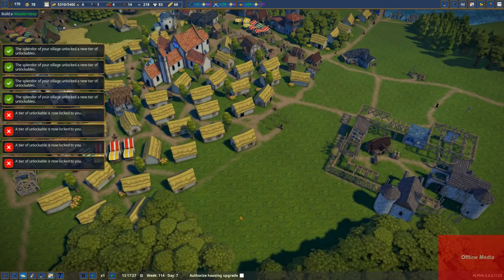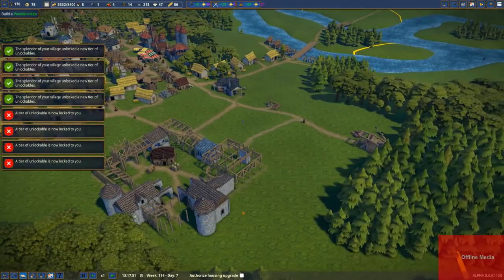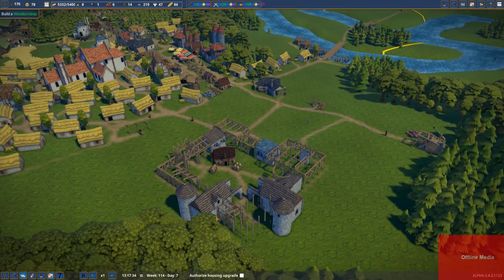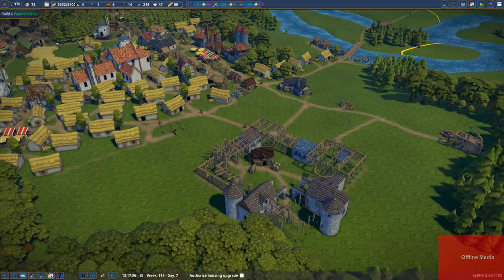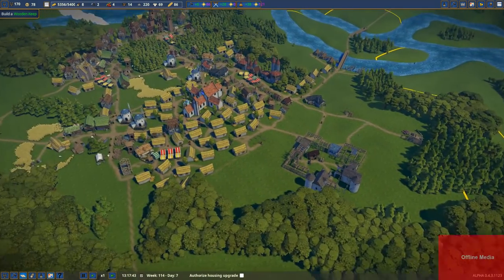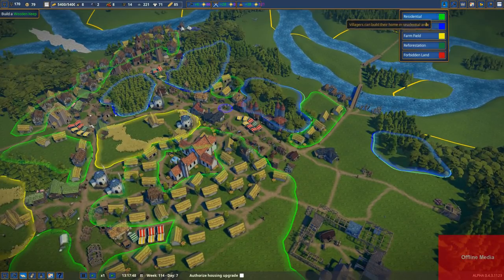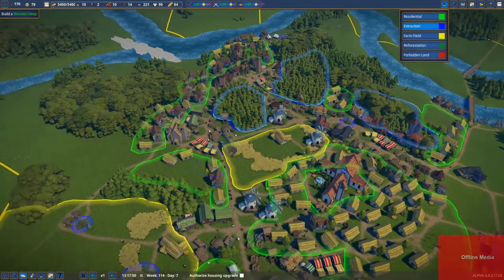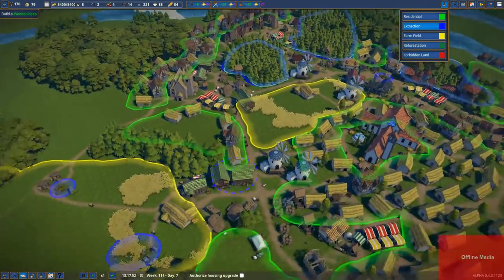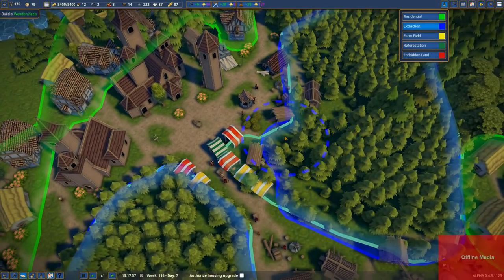Greetings and welcome back to Foundation. I'm Catherine of Skye. I was sitting here listening to the opening track of the game and I kind of wish it was in the game at some points because it's so dramatic and lovely. Anyway, we are back to our village and a couple people mentioned to me that I took out the extraction zones of the berries out of a few places - we need to go get that done. These berries are out of the zone. I kind of forgot about that, sorry.